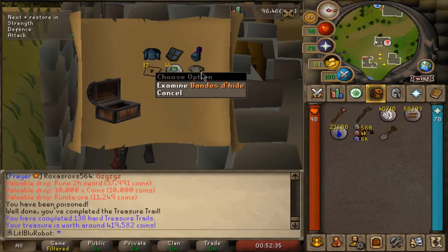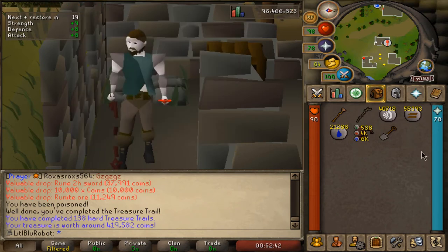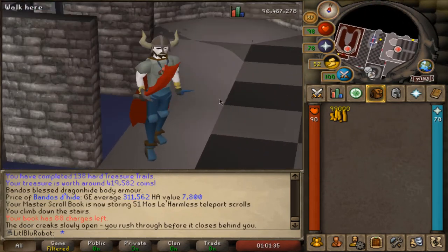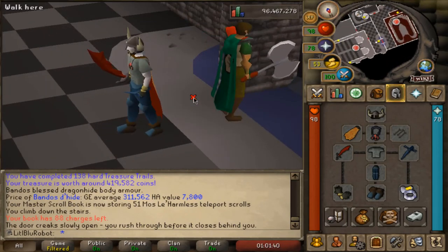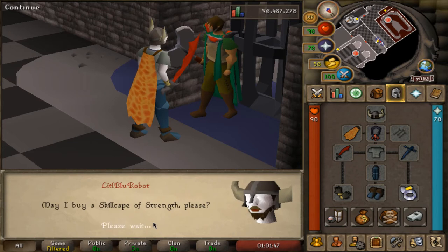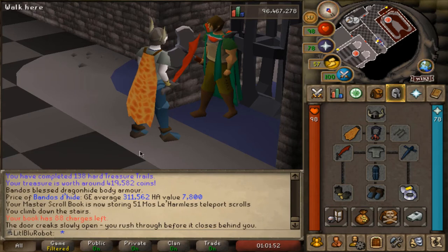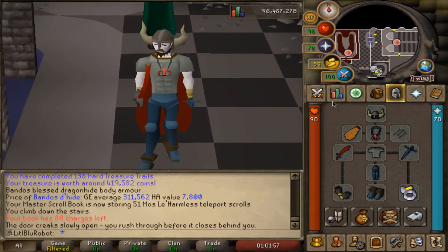Going on to training attack and then defence, but first let's get the cape. Quick stop to do the hard clue — nice, panda's top, 400k clue, can't complain. Now let's get the cape. I thought you know what, let's dress up as a berserker while I'm here. There we go — the strength cape. It's a really common cape but it looks pretty cool. First 99 on the account!